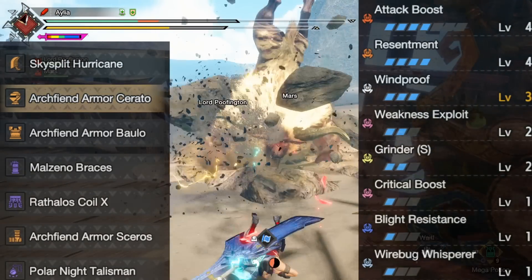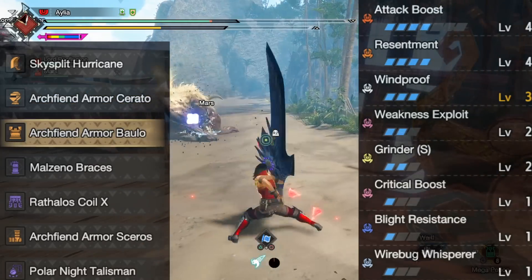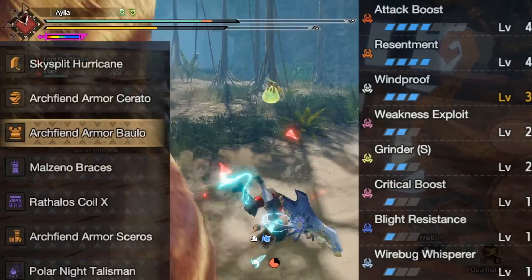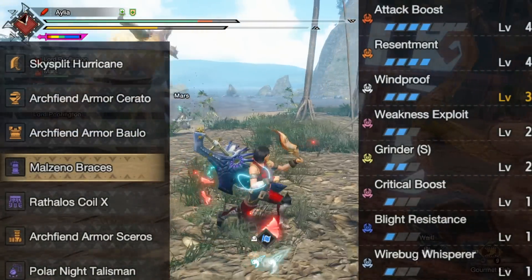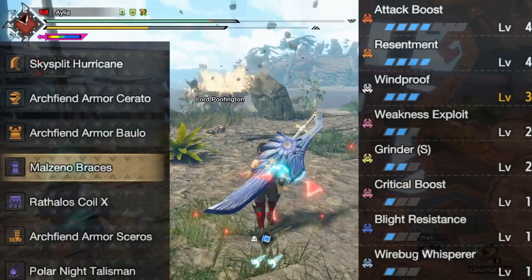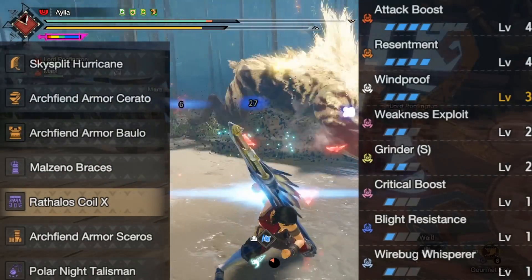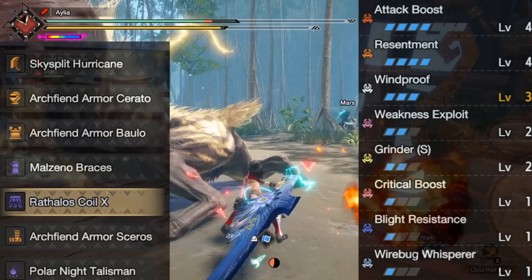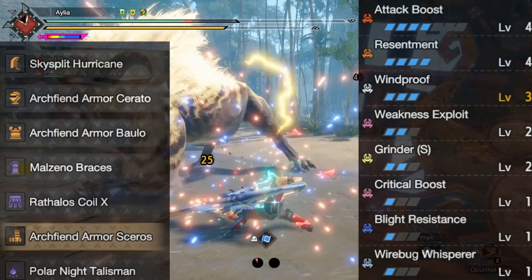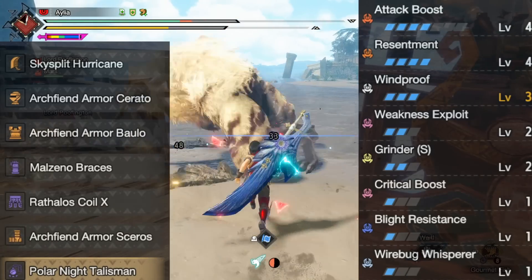Malzano gloves and Rathalos waist accompany it, and now is when I give you the bad news — yes, you want at least a two-Grinder talisman in order to make this work. The best I have is two Grinder and a one slot, which isn't really that great. With a better talisman you could have all three Grinder, get the 90 seconds, finish a lot more offensive skills, and generally this is why the ceiling for this playstyle is actually really incredibly high. But if you don't have a talisman that is two Grinder and then anything, go for the more generic build I'll show you towards the end — still very good, but just not as good.